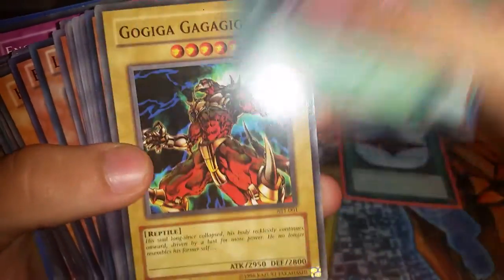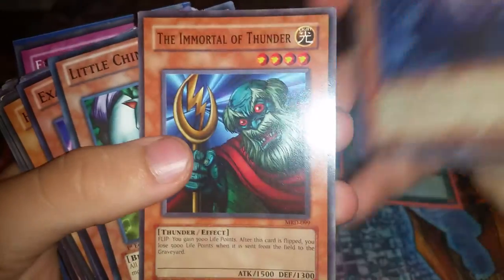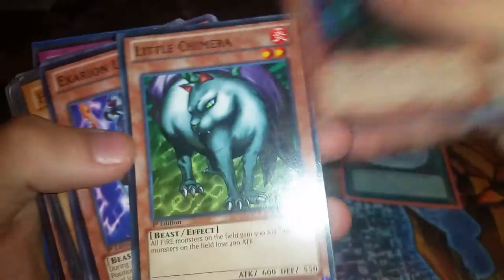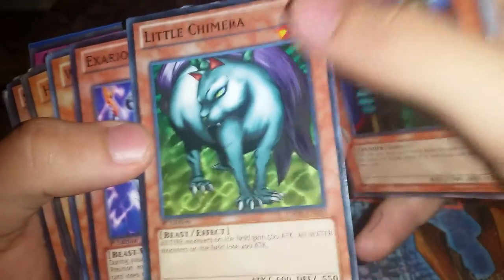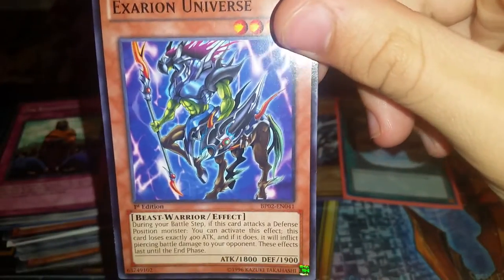Twinkle Chain Summoning, Go Giga Go Giga Go, Magical Enchantment, Swords of Revealing Light, Accumulated Fortune, Slip of Fortune, Break, Draw, Earl of Demise, Snapdragon Cyborg, Doctor the Immortal of Thunder, Little Chimera. Oh look at that — Exarion Universe! Really old-school card — a reprint, but one of the top cards back in the day.